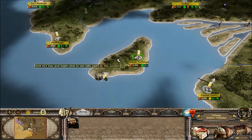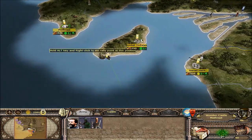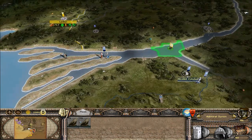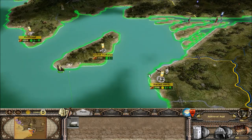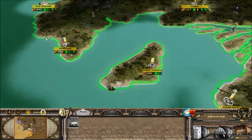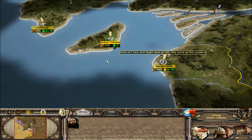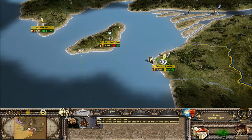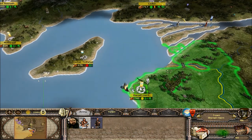We have a four-star general here and a one-star — I might consider moving him out. Oh, these guys are repaired — let's send them up this way and blockade this port again. Let's grab this general, get him onto the boat, drop him off, and see if we can grab some of these guys. Let's grab a settler and move him out for now.